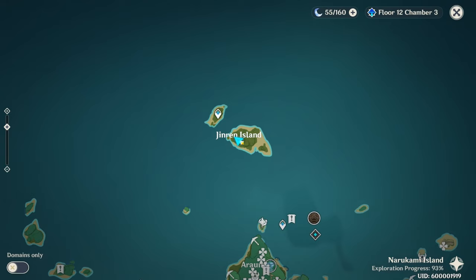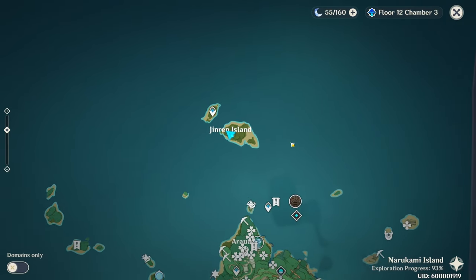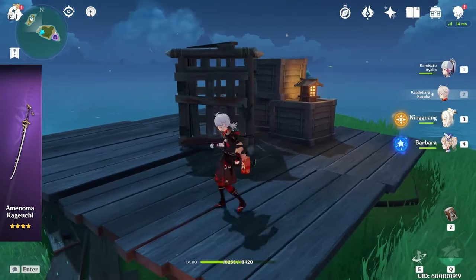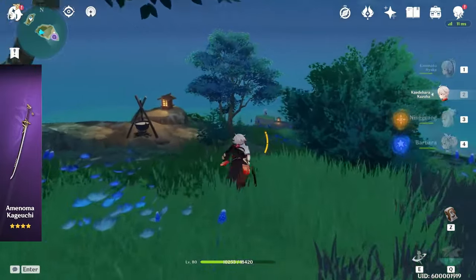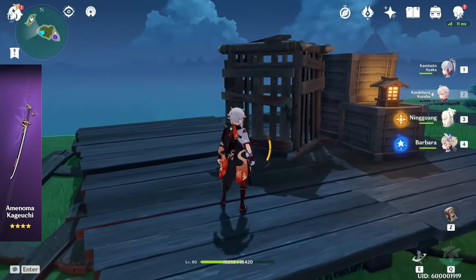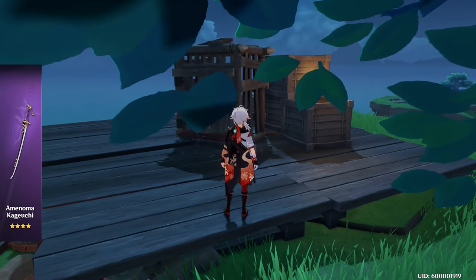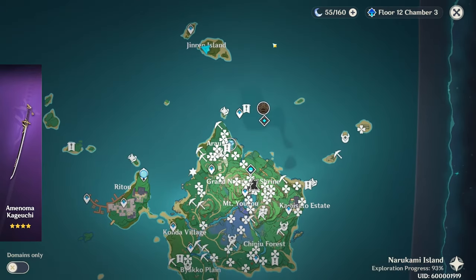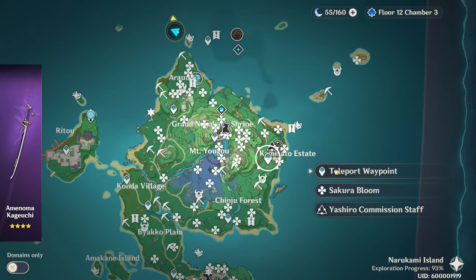That's three down. This next quest will be for the 4-star sword. I went to Jinren Island where there was a guy trapped in a cage — the key to the cage was up in a tree and I freed him. I'm not sure if this is required to activate the quest, but there are four different slates on the map that you need to collect, and it'll bring you back to Jinren Island to find the treasure, which will be the 4-star sword. Let me show you where all four slate locations are.